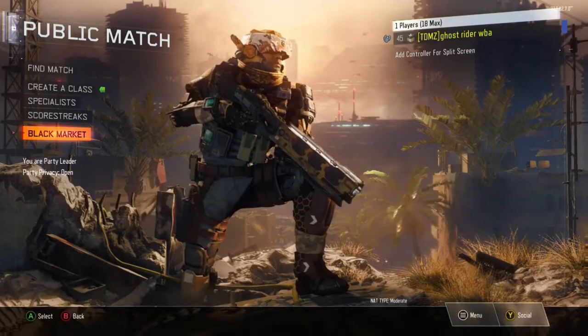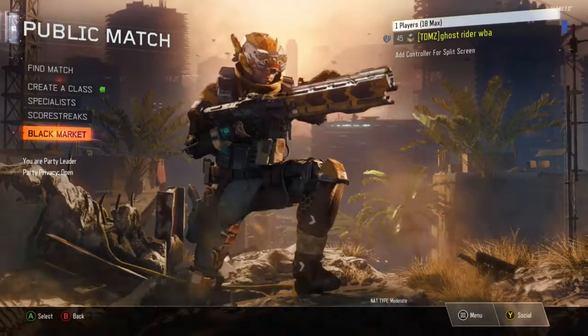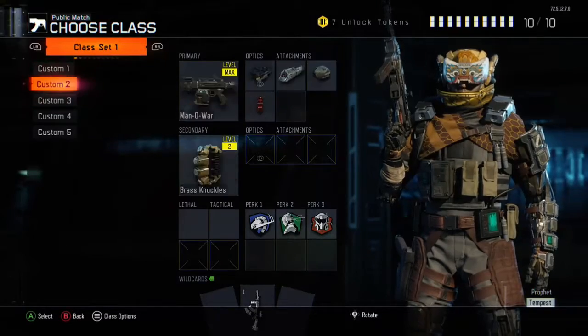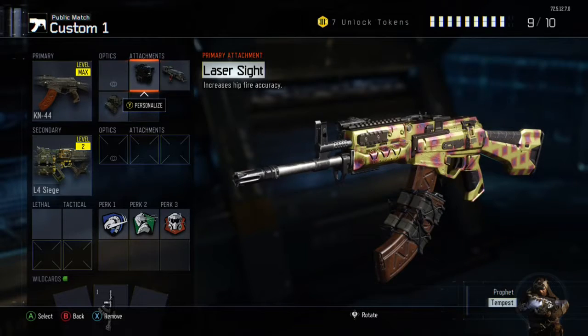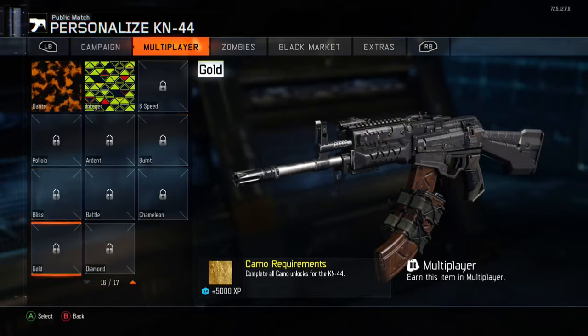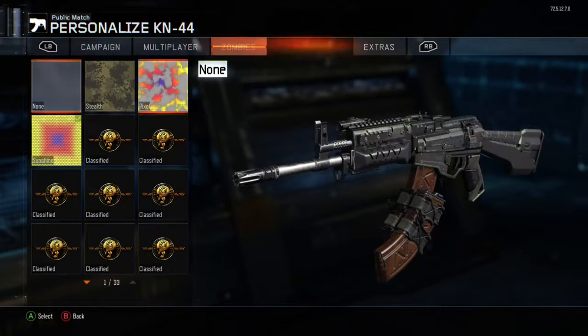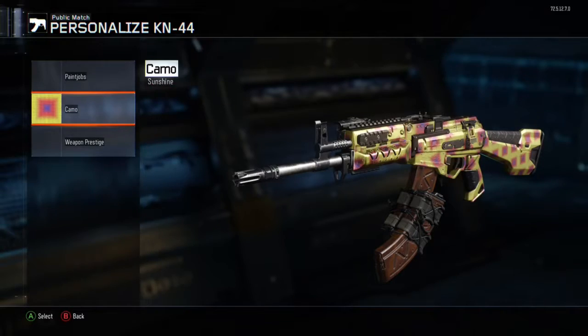Hey guys, I'm back with another video and today we'll be sorting out our classes. Our first class is the Turn 44, as you can see. We haven't opened a lot of supply drops so we haven't got that many camos on it.